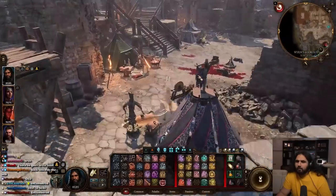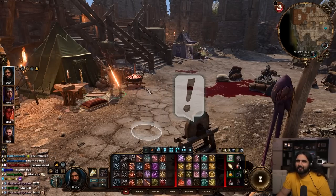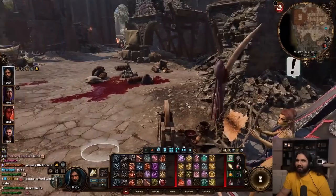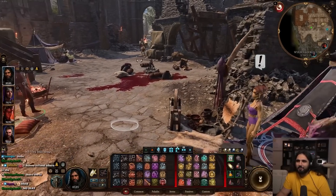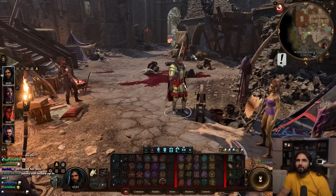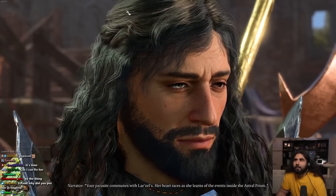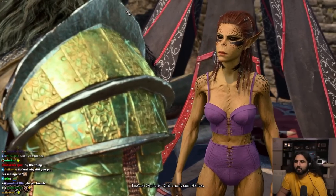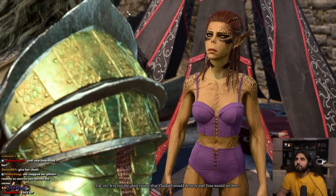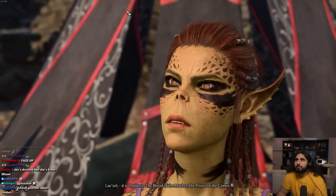I don't see Liesl anywhere. Where's Liesl? Why is she not wearing anything? Your parasite communes with Liesl's. Her heart races as she learns of the events inside the astral prism. Orpheus — Gith's only son. He lives. It is not the Gith visitor that Vlackith would destroy — it is Orpheus, the blood of the mother, the prince of the comet.